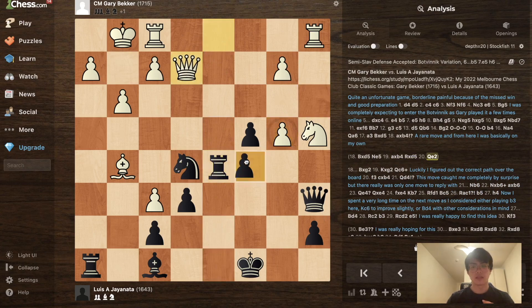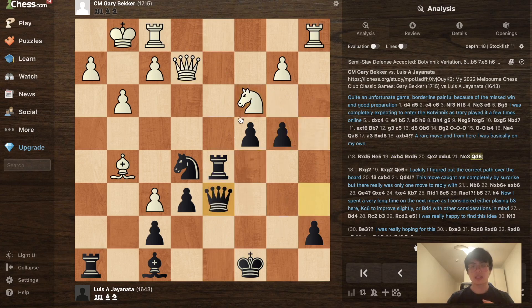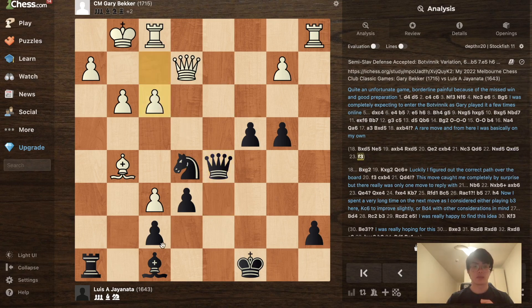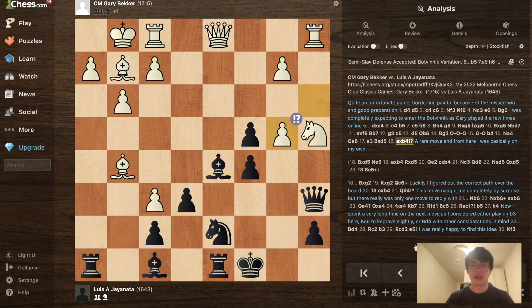The main line theory goes Nxd5, Ne5, and then after something like ab4, Qe2 — they can transpose with takes, takes, Qe2, and after it takes the knight comes back to c3, the queen comes to d6, and after takes, takes — black has a lot of compensation due to the weak square on f3. So White basically has to play f3 to prevent Nf3, after which black plays Bc5 and sticks a knight on d3.